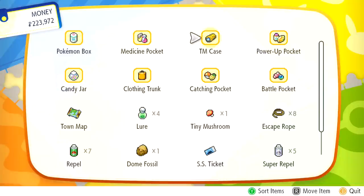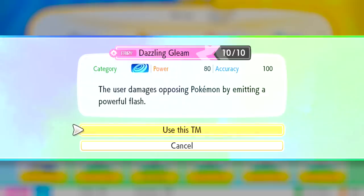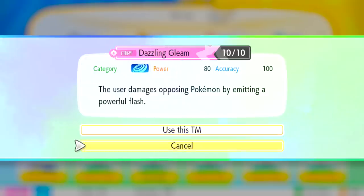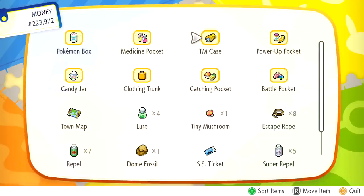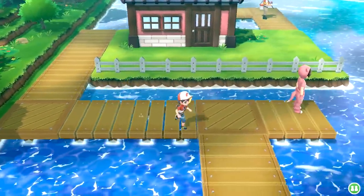Having a fairy-type move definitely seems like it could be very helpful against certain types of Pokemon. The user damages opposing Pokemon by emitting a powerful flash - not bad actually. The only person who can learn it on our team right now is Lily. And let's just keep moving.